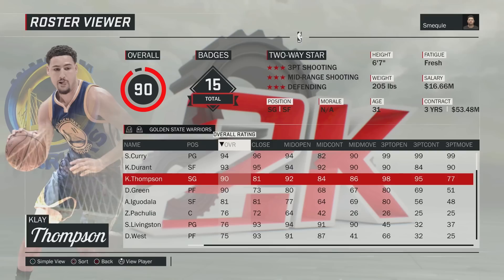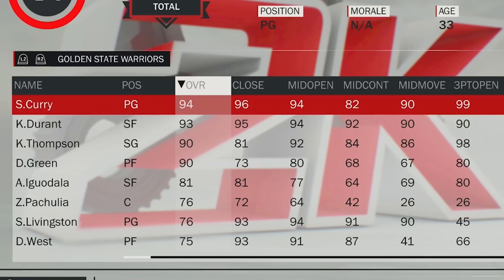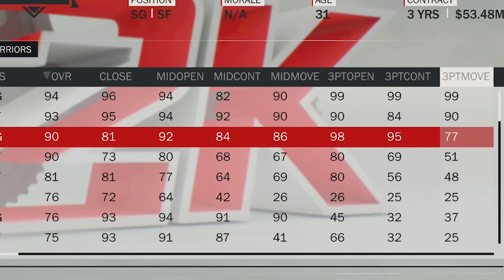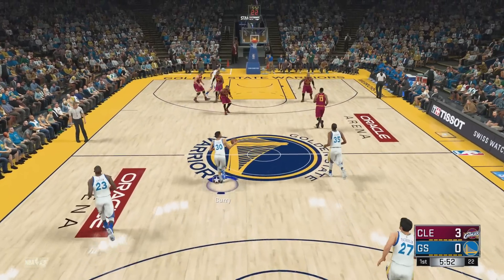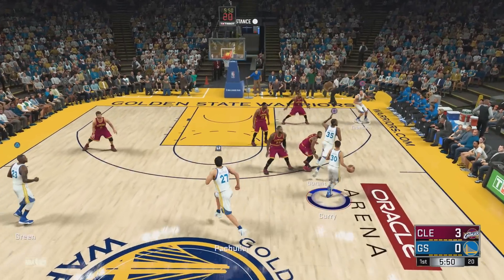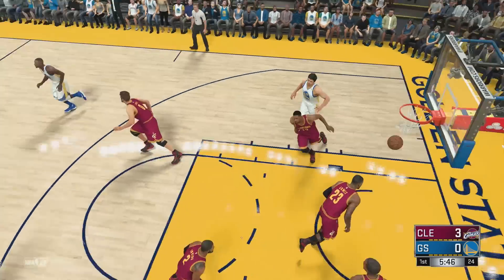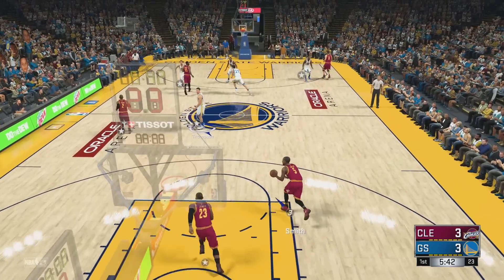2K17. Klay gets his first 90 rating and the Warriors have the most overpowered team ever. Klay Thompson also has a 98 three-point shot — 95 contested and 77 moving. So with a 98 three, it shouldn't be that difficult to hit one with Klay. Like if we just give it to him, he's covered — but does it matter? No, it does not matter at all. With that 98 three, it's pretty unstoppable.